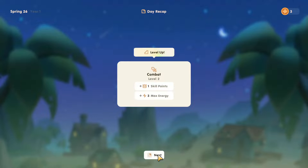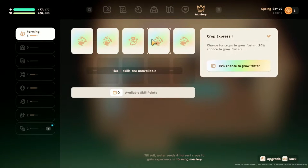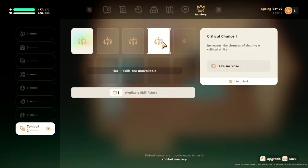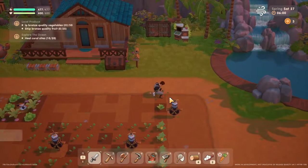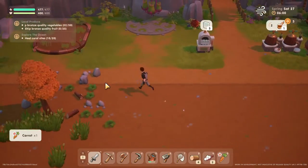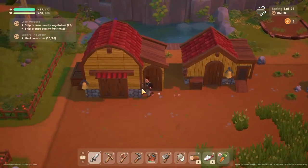Combat leveled up — kind of hoping mining would level up too. Oh, it's farming. I got all the tier ones done so I'm assuming once I get to level six it unlocks tier two. 20% more damage or critical hits — I'm gonna take the straight damage. Is my carrot done? It is! Bronze level carrot, let's go.